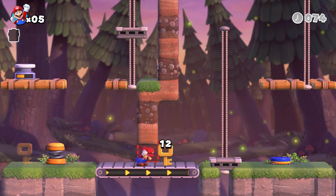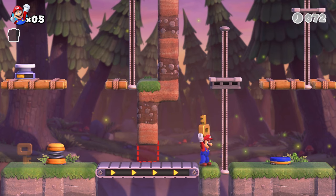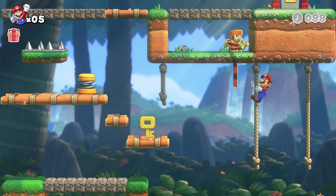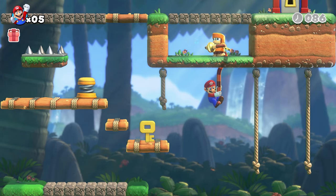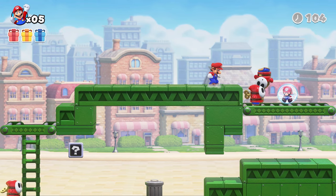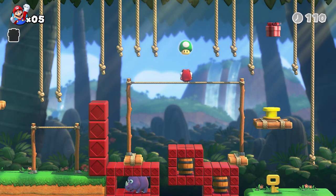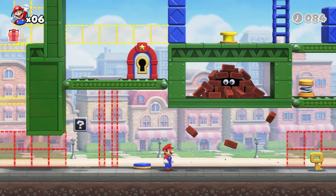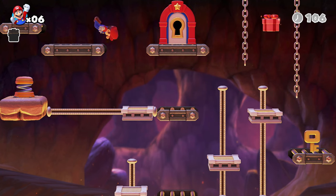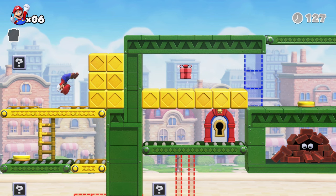You'll use conveyor belts, springs, and other means of traversal to get through levels. Mario's also got a few tricks of his own. He can spin, walk on his hands, backflip, and even double jump.